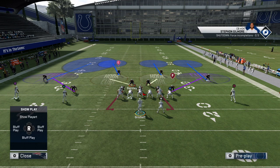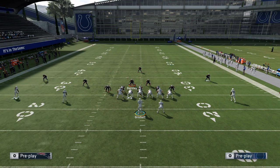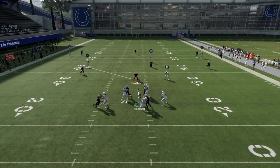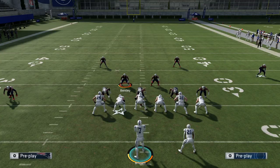However, if they're using deep halves — which some cover three players use to protect against cover three beaters — and you try to pump fake, he just stays home. You have nothing there and it'll likely get picked off. Against deep halves, it's not going to work.